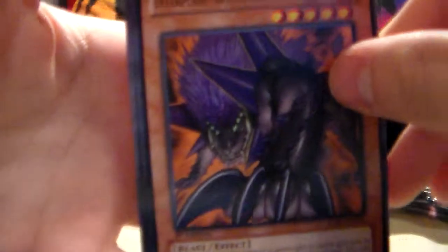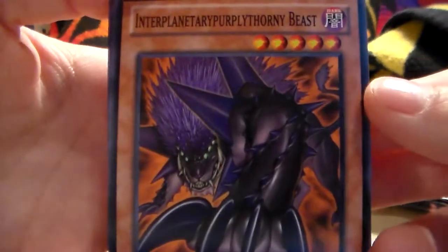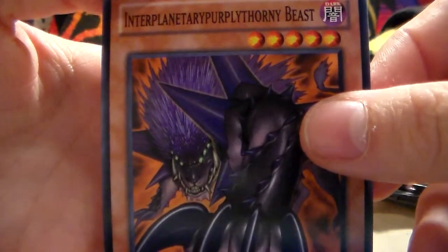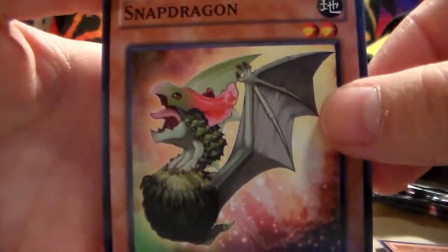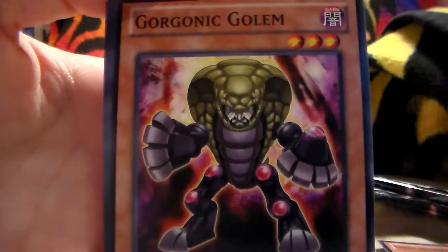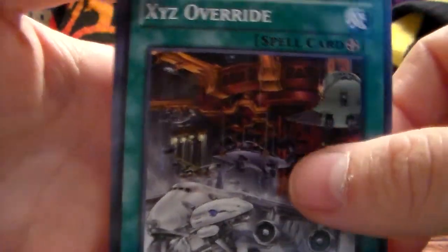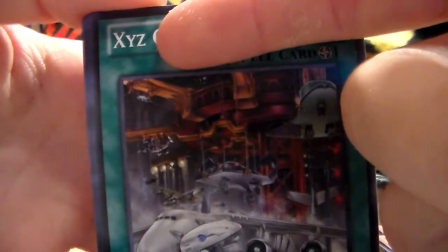I don't know if there's a card trick for these or not, but anyways. There's Interplanet, Arifu, something beast. There's a Snapdragon — that'll make a good addition to my dragon deck. Gorgonic Golem. XYZ Overdrive — there you go, Razor, there's something for you.